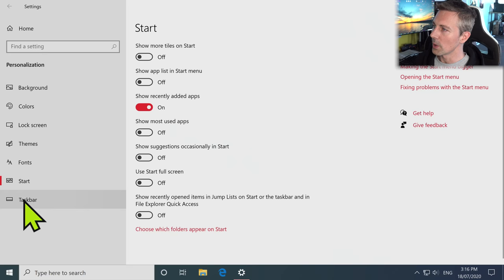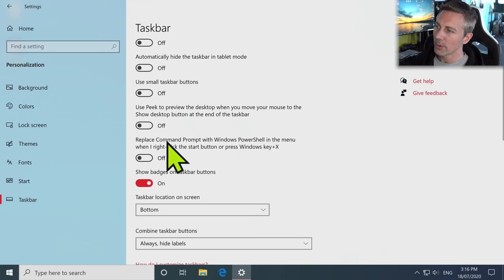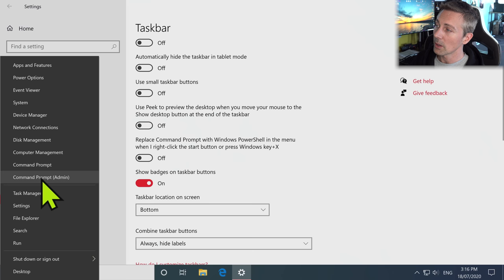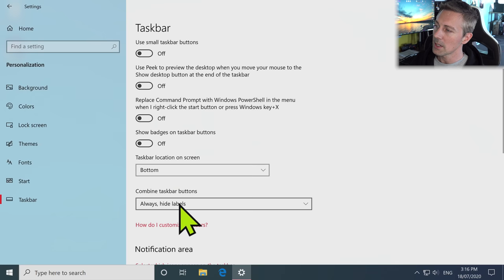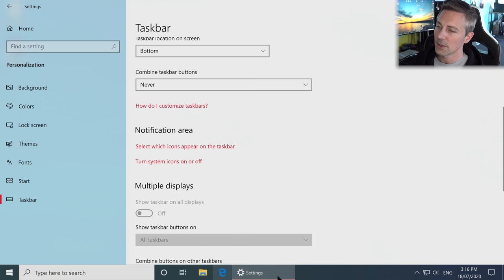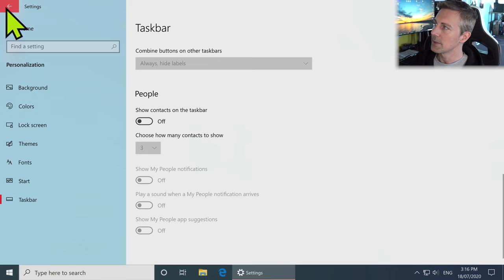Moving over to Taskbar — this is an important one. I like to turn off 'Replace Command Prompt with Windows PowerShell.' Basically, when you hit the Windows+X key, you can quickly bring up Command Prompt admin, but if this is on it'll bring up PowerShell admin instead. I also like to take off 'Show badges on the taskbar' and set the taskbar buttons to never combine — that shows me all open programs in my taskbar, which I've always done.